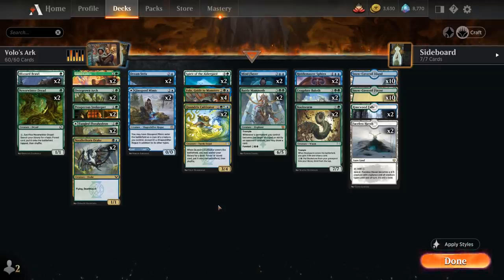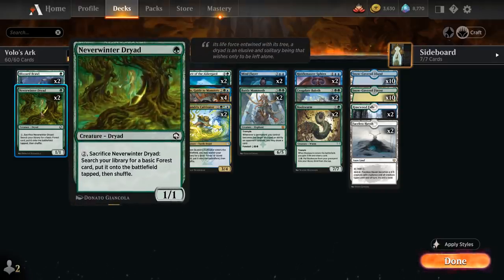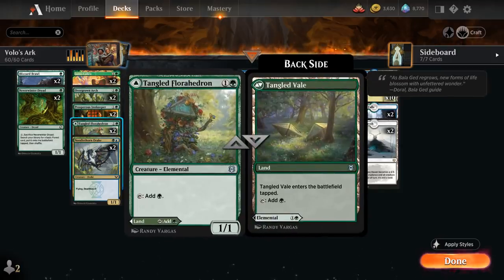At one mana the only non-creature spells are two copies of Blizzard Brawl, with our snow mana base to give a creature plus one/plus one and indestructible, then fight an opponent's creature. We've got Neverwinter Dryad to ramp by sacrificing for two mana to search up a forest. At two mana we have Lotus Cobra, Innkeeper which makes a treasure and gains life, and two copies of Tangled Florahedron.